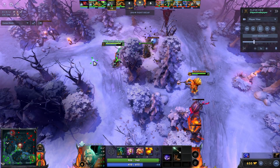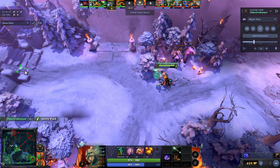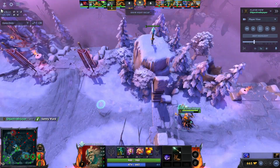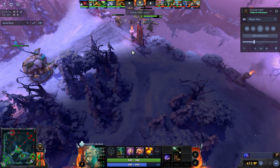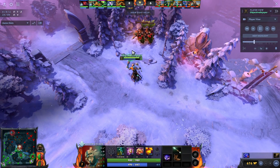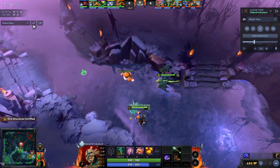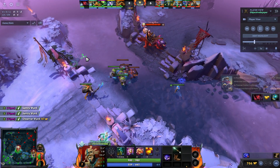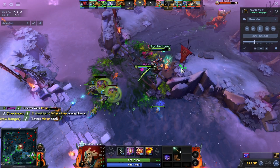We ease pressure on mid — I do a bit of dewarding. I ping out that I've got Serpent Wards and tell Viper I'm on my way mid: 'Hey, I have my ult, I want this tower.' I'm going to push a new lane and take that tower for more map control. Unbeknownst to me they see me walking in, so I just nuke the wave to push it in.